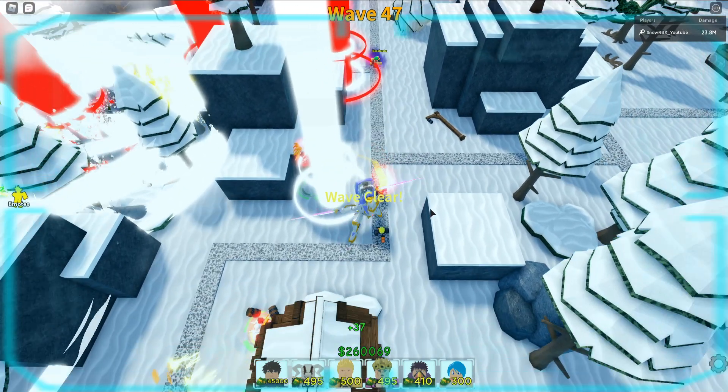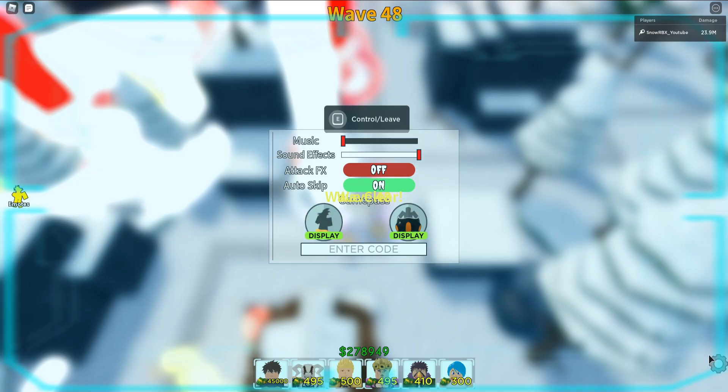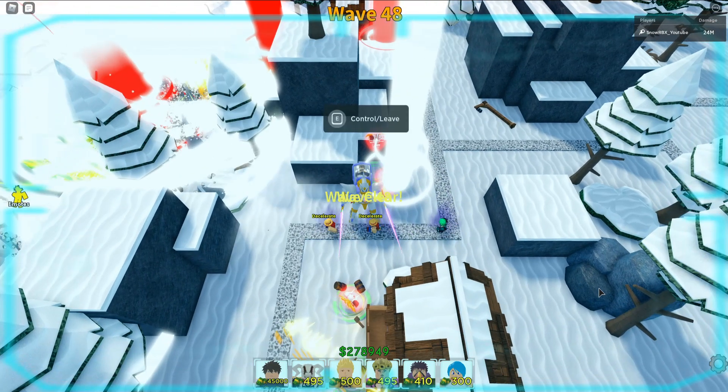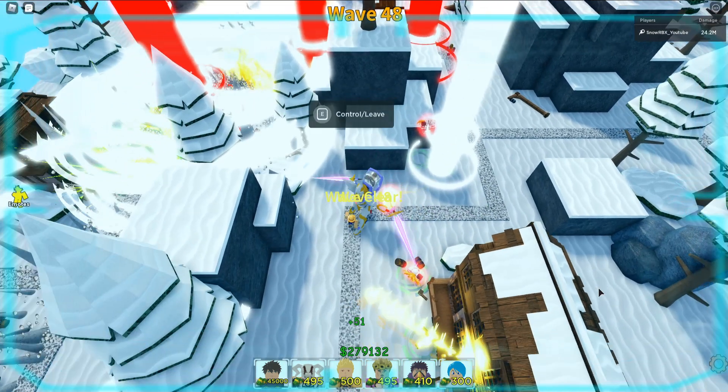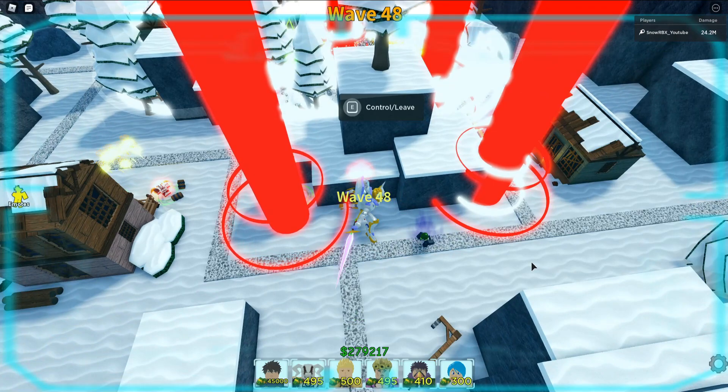I just wanted to take out all of these mobs and then turn off my effects. Even the wave clear notification is now broken. We are definitely in a good position to reach wave 50.